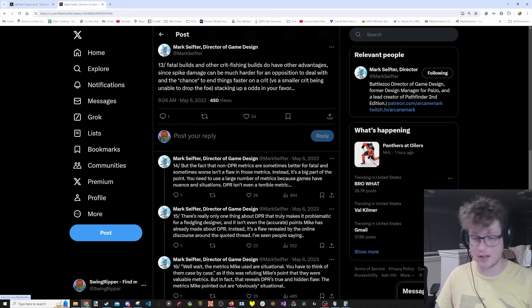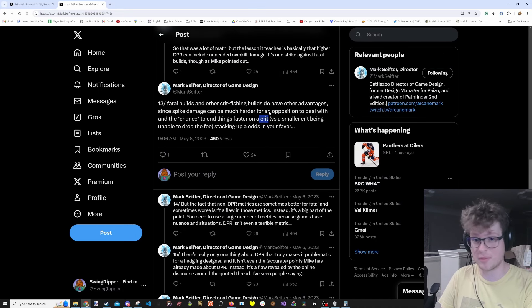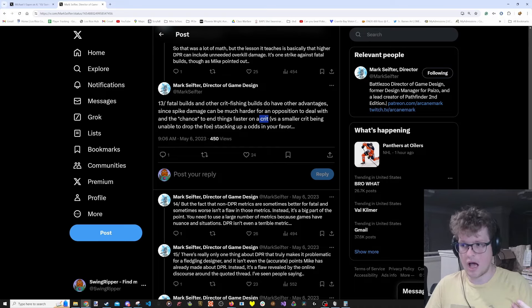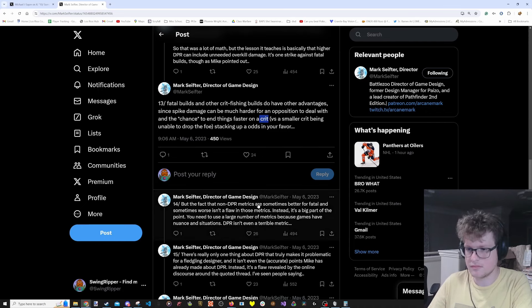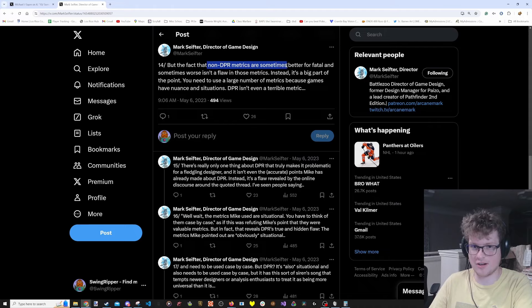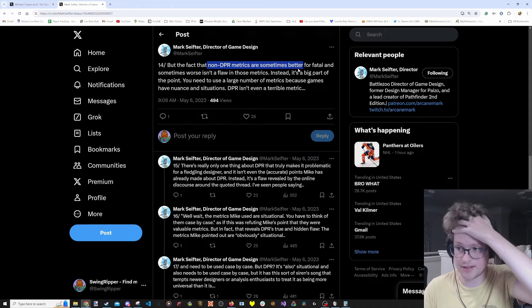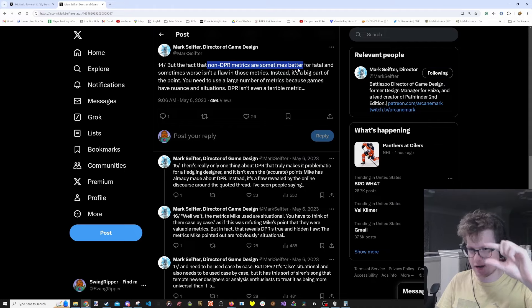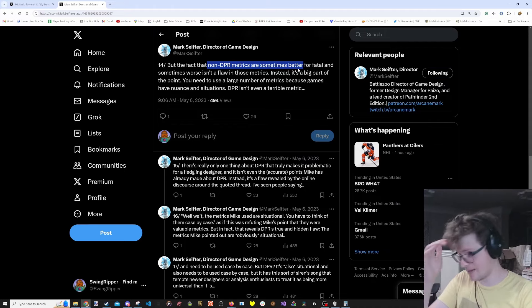A crit from the fatal build might be the thing that removes somebody from an initiative order - it might get that boss on the ground a round earlier and save you resources where a normal hit might not be enough. It's perfectly valid as a choice. I personally don't like it because I want to minimize variance as much as physically possible, but it can be fun. Non-DPR metrics are sometimes better for the fatal and other traits, sometimes worse. You should use a wide variety of metrics, not just pure DPR and spreadsheet math.